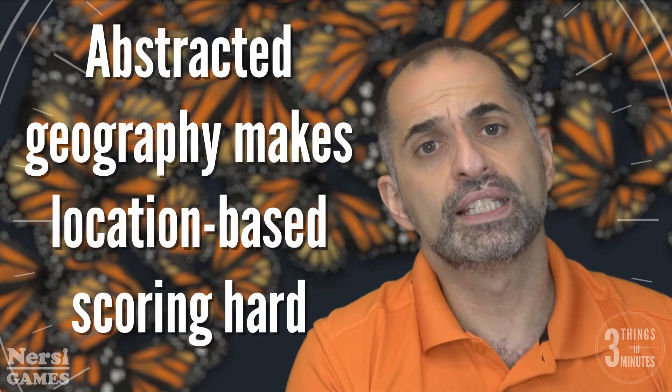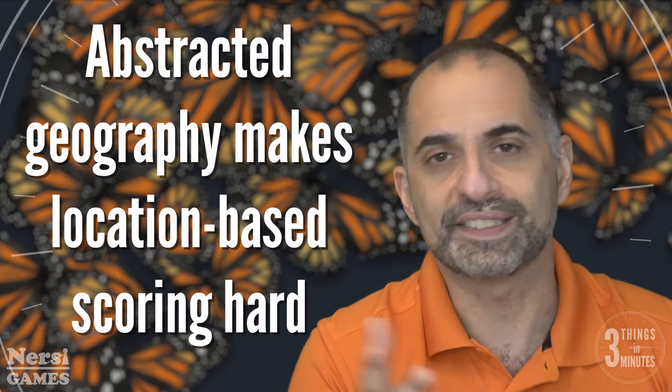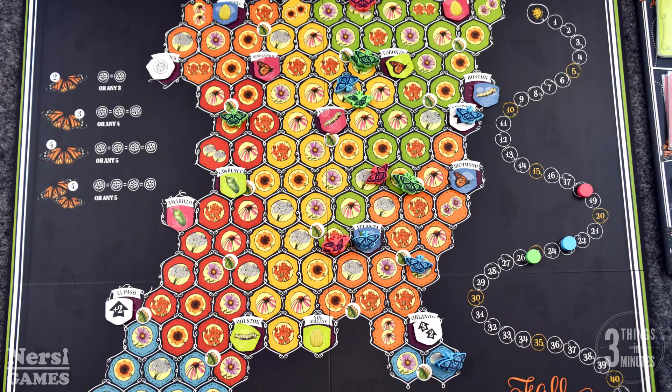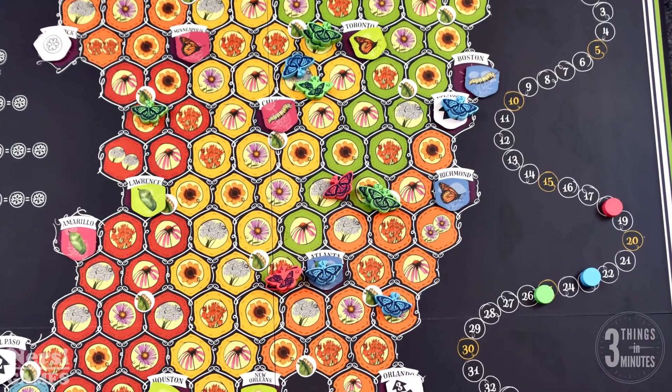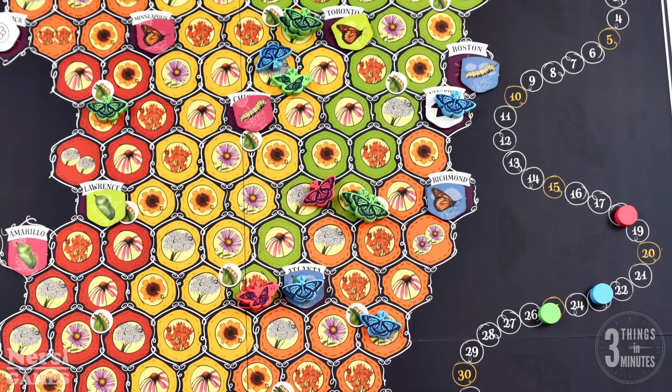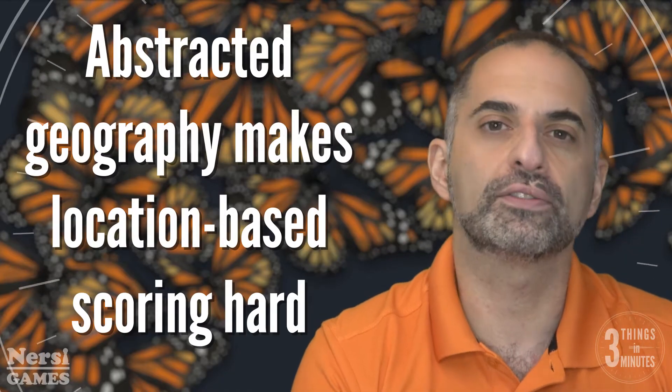Points to consider. The abstraction of the game's geography does make the game a bit hard to see at points. So yes, it looks nothing like North America, which really isn't a problem for butterflies, but a lot of the scoring relies on you ending the season with butterflies in locations that are east of Chicago or north of Atlanta, and it's a bit hard to see that on the hex map, so you'll need to pause and check your positions often.